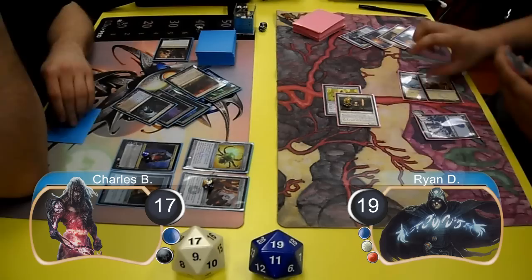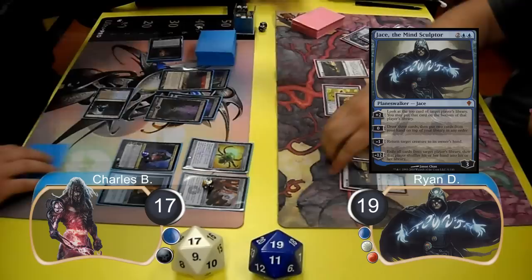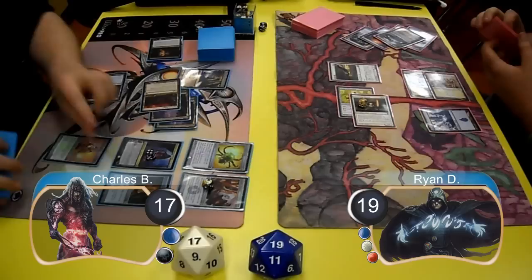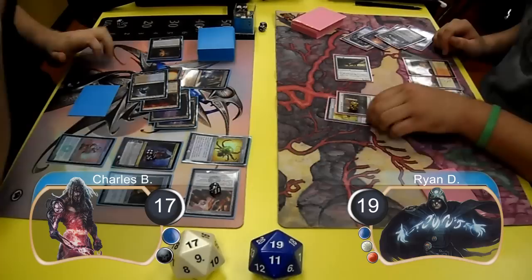Ryan laid down a Squadron Hawk and searched for one more. On Charles' next turn, he cast a Duress and chose to force Ryan to discard his Jace the Mind Sculptor. He then plussed Tezzeret again and found an Etched Champion, then played the Champion before passing his turn. During combat, Charles used his Tumble Magnet to tap down Ryan's Squadron Hawk, so Ryan attacked with his Mystic, taking Charles' Tezzeret back down to 3 loyalty.